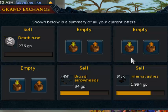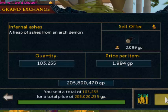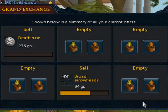So I went and watched a movie, took a shower, did all that stuff and I'm back now — it was about an hour and 45 minutes. All the infernal ashes have sold. How much did we make from them? Two hundred and six million GP! I am very happy with that. It could have been more but, you know, would have, could have, should have.